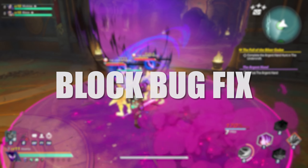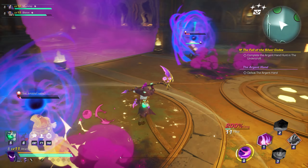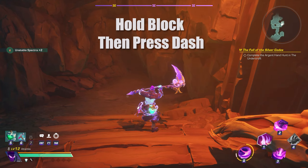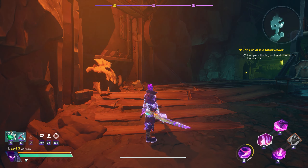While we're talking about blocking, you've probably run into a blocking bug where your character gets stuck holding block even though you aren't pressing it anymore. This can be quite annoying but there's a quick fix for it mid-combat. While stuck in this bugged state, first hold your block button and then press your dash or dodge while holding block and it will fix it. You'll be able to use your attacks like normal right after.